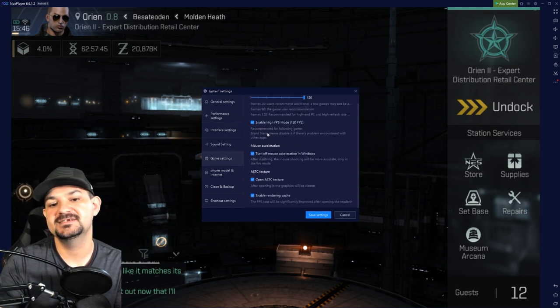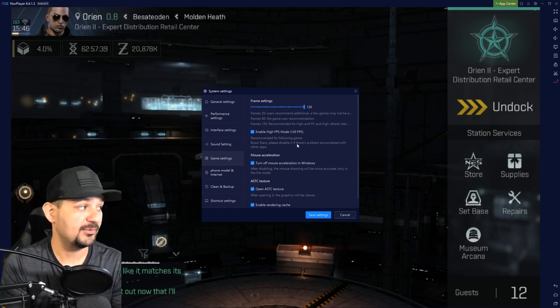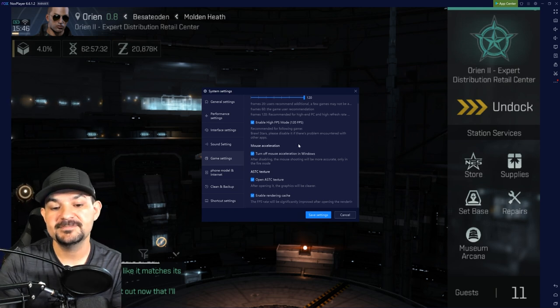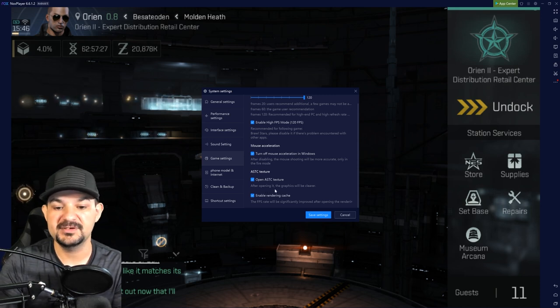Here's the Game Settings - this is the one I think makes a difference. I have mine set for high frames per second, even though my monitor is a 4K monitor. The game is limited and capped to 30 frames per second. I give it everything - I turn off mouse acceleration, and I have the Open ASTC texture on so after opening it the graphics will be clearer.